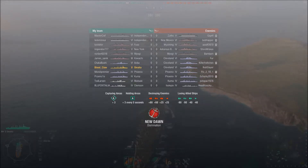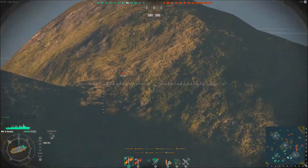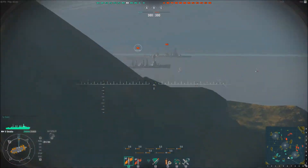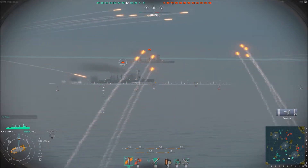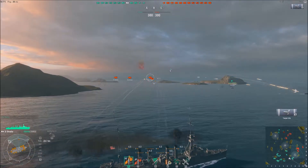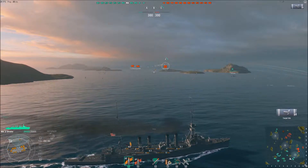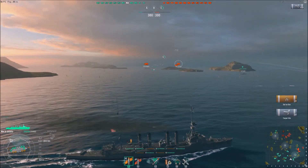This is our first game for today and it looks like a tier 6 game. Skipping ahead to when the action begins — game starts off pretty normal, we come down the flank, get some opening shots on what looks like an enemy Omaha or Ida. I don't see a turret so it might be a Phoenix — that's the main difference between the two and the easiest way to distinguish them.